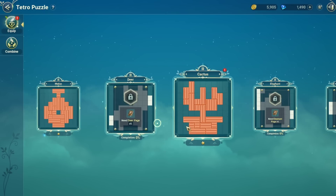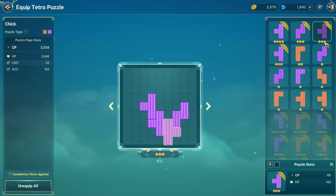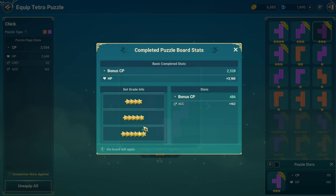If you didn't know, you do get enhanced stats if you have multiple stars on your puzzles. For example, if all of your puzzles are 3-star and above, you'll notice there are 3 stars down here. You can go to completion stats applied and it will show you that because I have all of my puzzle pieces at 3 stars, I'm going to get accuracy plus 162. If I had all 6 stars, I would get accuracy plus 405, and these bonuses differ depending on the puzzle board. These are small things you can change right now to give yourself more stats.